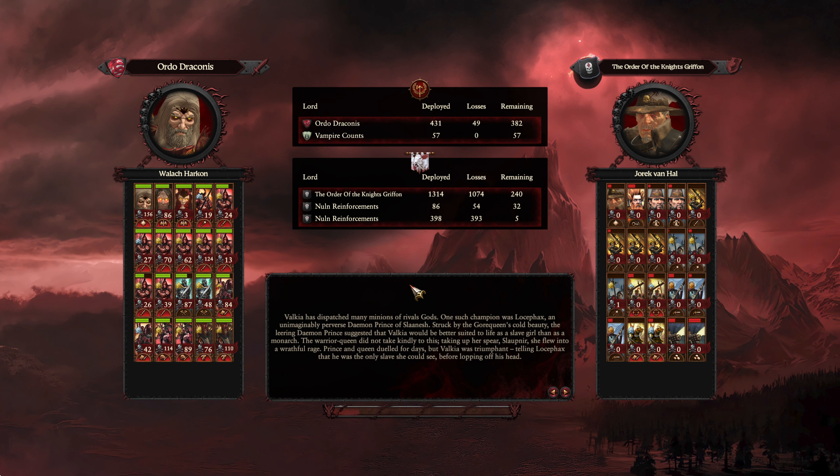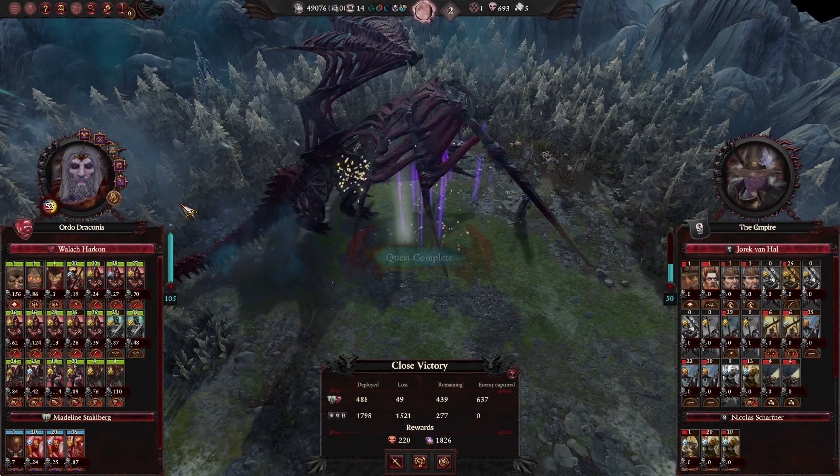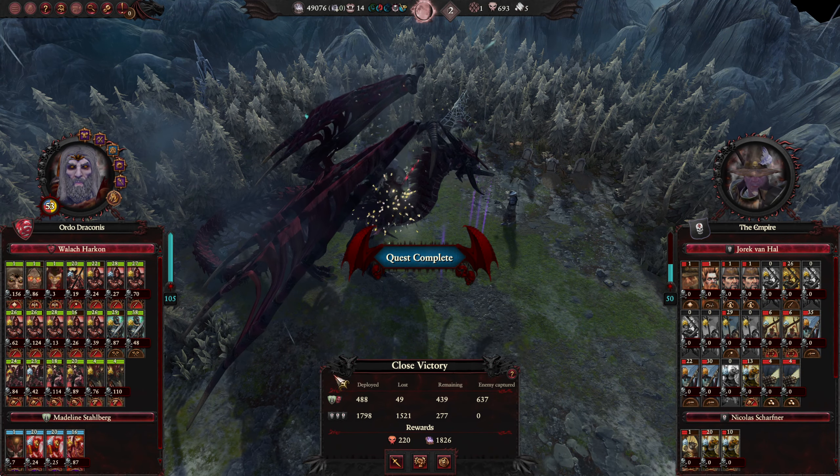The only things which aren't max level are those we recently upgraded. Resurrect the dead and soon we'll all be Blood Dragon. I might actually have to pull Abarash out of the army because he's not counting as a Blood Dragon, so he's not getting the vanguard deployment.